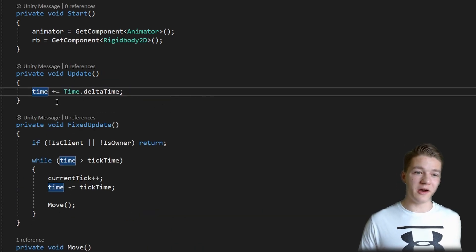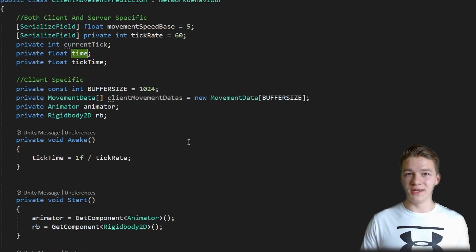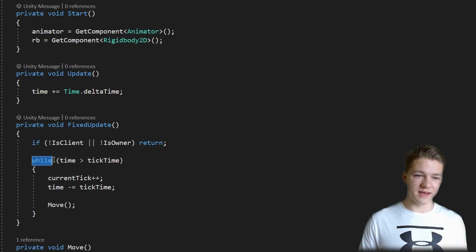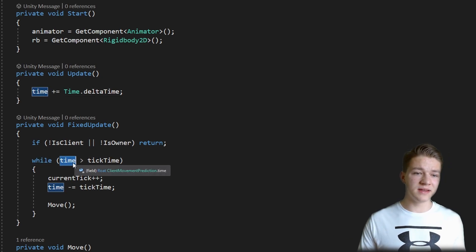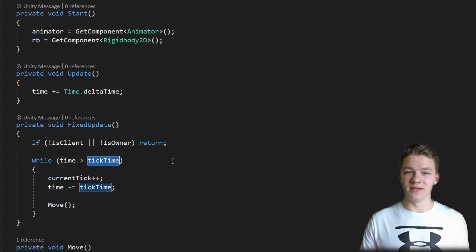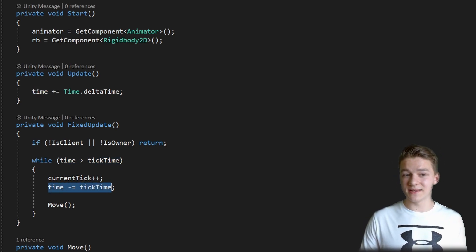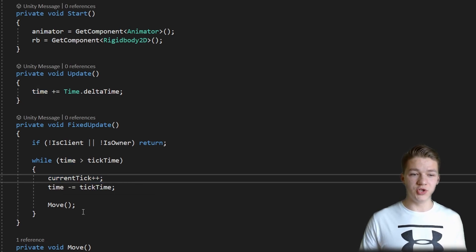I also forgot about the important part which is the Update. So in Update we are increasing the time for the ticks by the delta time, so that then in the FixedUpdate we can check if the time we have calculated is greater than the time of the tick. If this is true, we can just subtract the tick time from the time and increase the current tick, and we are just moving on each of the ticks.